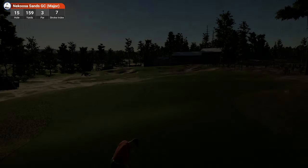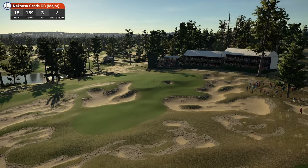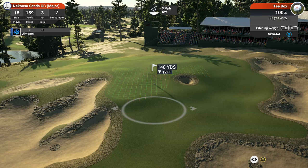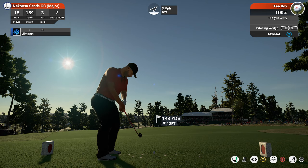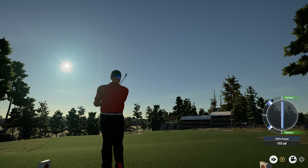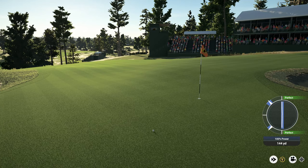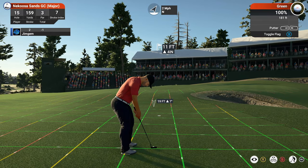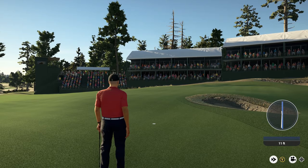Justin Thomas just came in there. Hole fifteen — 159 yards, par three, stroke index seven. 12 feet down — playing around 144. Going with the pitching wedge — that should make it. Be the club — oh yes, lovely! So close to coming back there — thank goodness. Can we pick up the birdie? Turning — yes! Nice, that takes us down to two under.